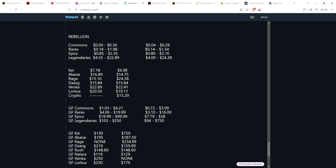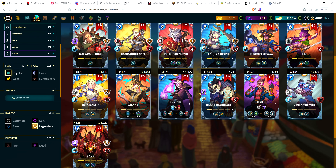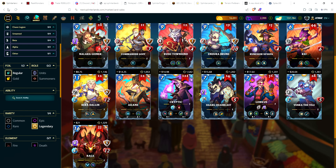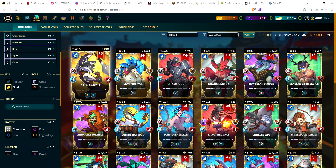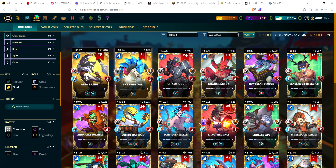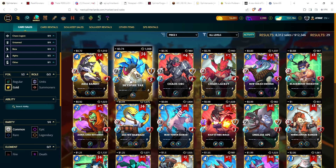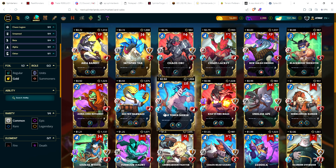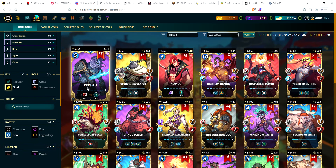Rebellion gold foil commons: for quite a while the cheapest was over a dollar, like $1.10–$1.20. Gold foils have really come down in price — now looking at 72 to 76 cents for a gold foil common. If you've been looking to pick up gold foil Rebellion cards, now is a good time at least for the commons. Range: 72 cents up to $3.95 for the Soldier. Cheapest gold foil rare is Wrack Law the summoner at $3.20.